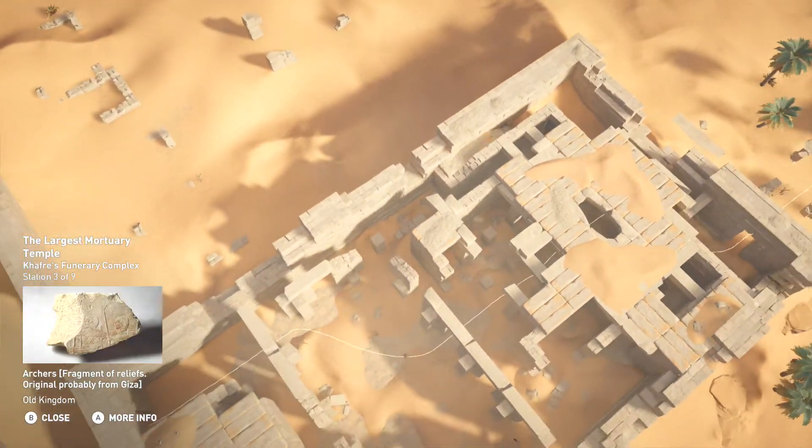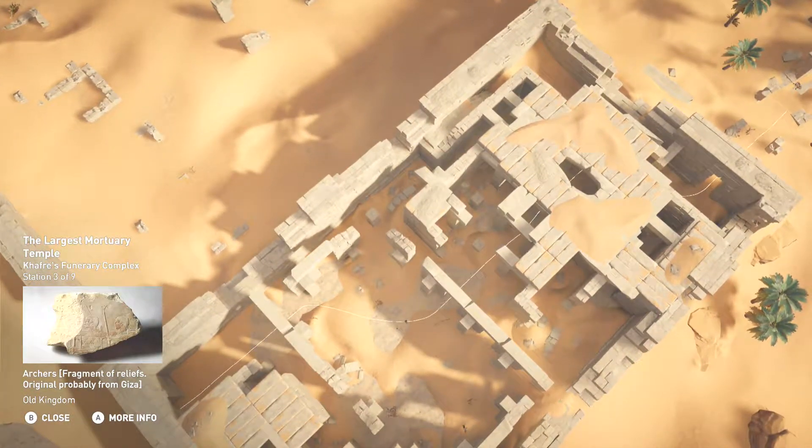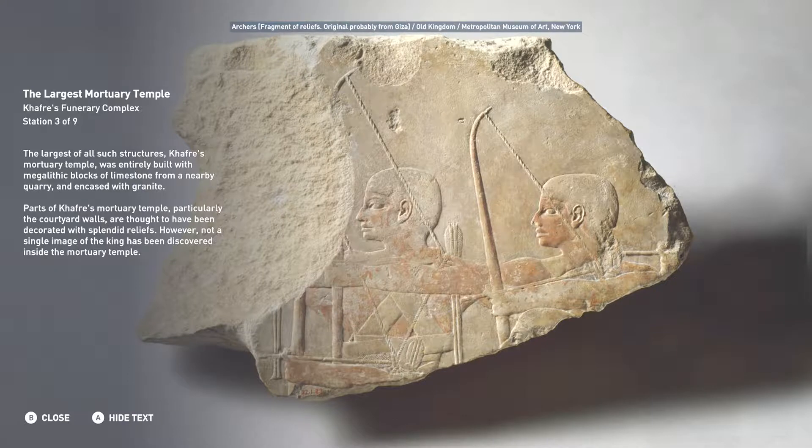The largest of all such structures, Khafre's mortuary temple was entirely built with megalithic blocks of limestone from a nearby quarry and encased with granite. Parts of Khafre's mortuary temple, particularly the courtyard walls, are thought to have been decorated with splendid reliefs. However, not a single image of the king has been discovered inside the mortuary temple.